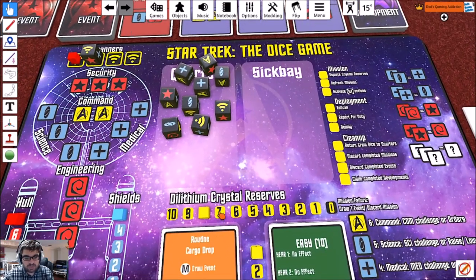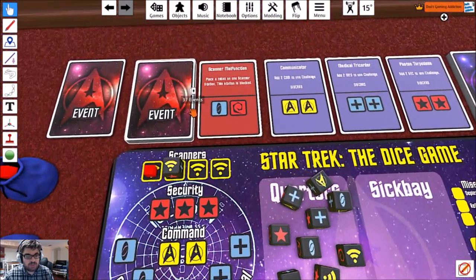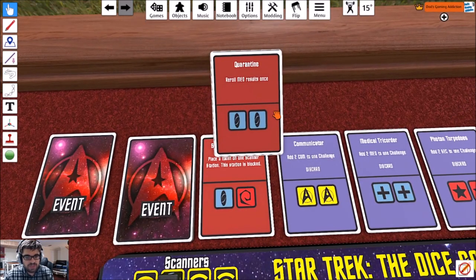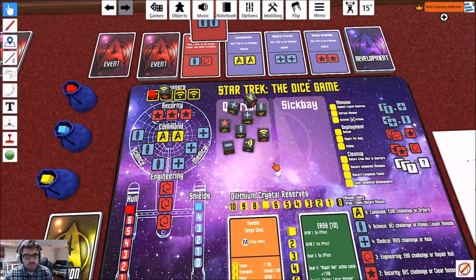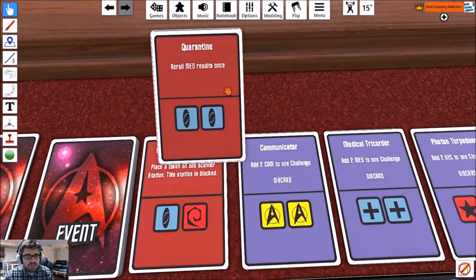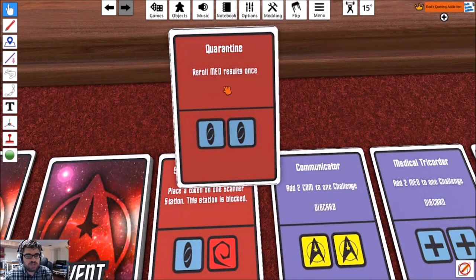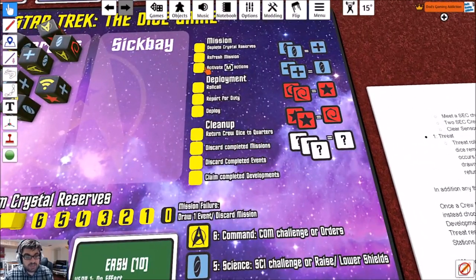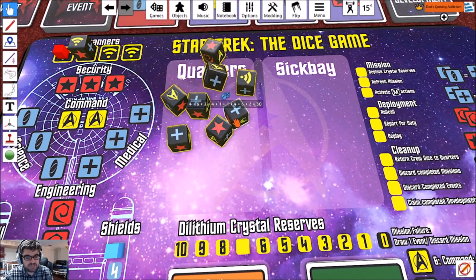On to the next round — deplete crystal reserves, we're at seven. Refresh mission — we don't need to. Activate mission — we're going to draw a new event. That one is 'Quarantine': re-roll medical dice once. So if we get any medical dice, we have to re-roll them. It doesn't say to discard after the fact — I have to wonder if it carries over from round to round. If it does, that's pretty nasty.